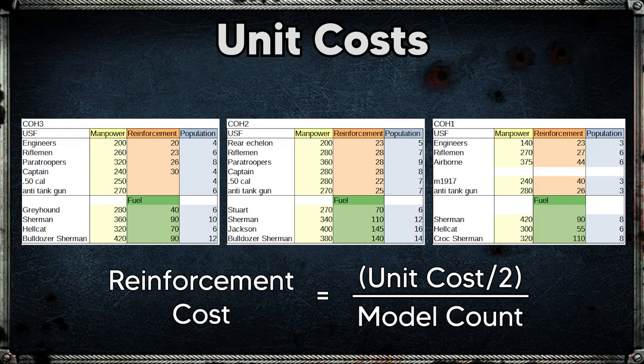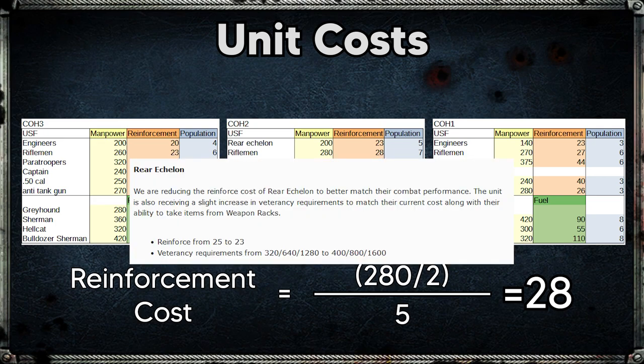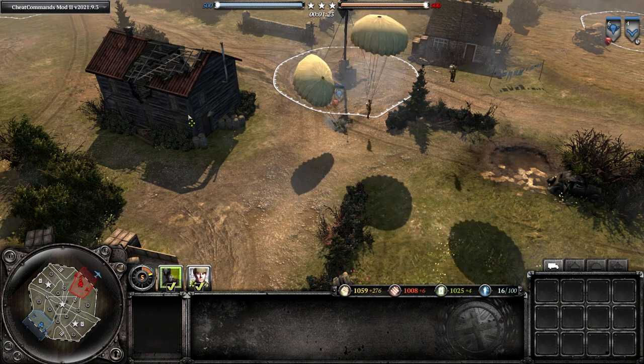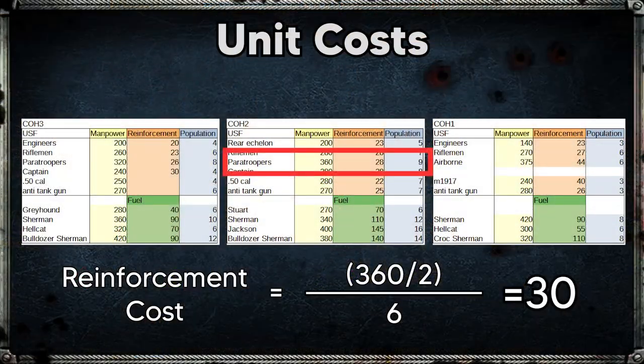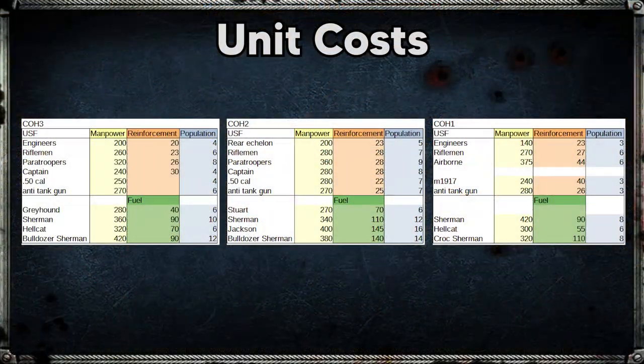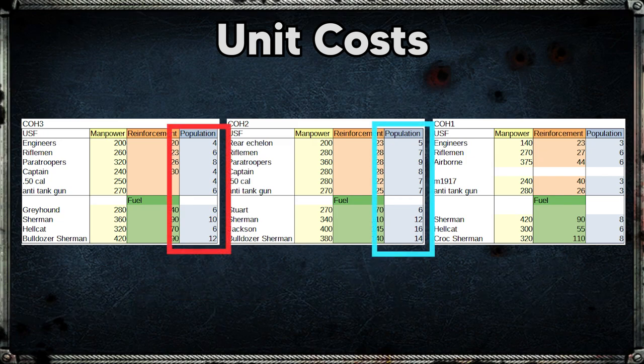The reinforcement cost equation for CoH2 was: take the initial manpower cost, halve it, then divide by the model count of the squad. Riflemen still hold true to that equation. Units with a special spawner mechanic — such as paratroopers getting airdropped or infiltration spawns — came at a manpower premium not included in the reinforcement cost. For team weapons, a lot of the cost was tied up in the weapon itself. Applying this equation to CoH3, engineers should cost more to reinforce and riflemen should cost less — though remember USF in CoH3 has a lot of upgrades in this area.